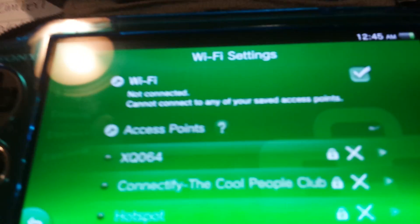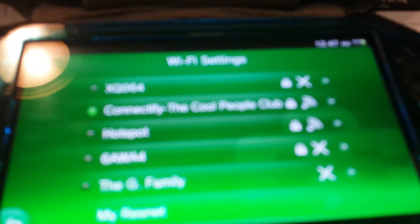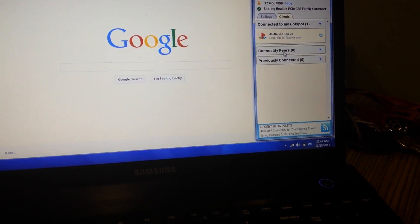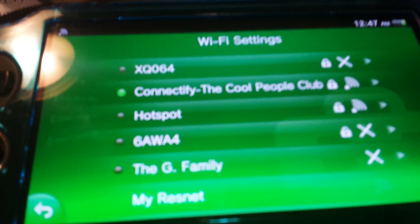My cell phone got a little weird so I have a backup. I have this program called Connectify — it runs through Ethernet and then through my laptop, and it transmits through the Wi-Fi card, turning my laptop into a hotspot. This is a very slow connection because the school connection here is terrible — super slow compared to my phone. But it's actually a better test because it's slower.